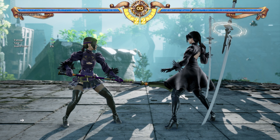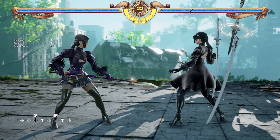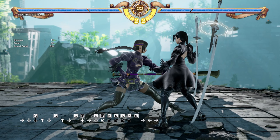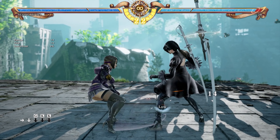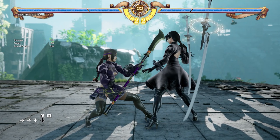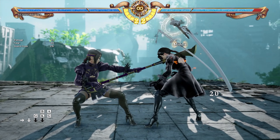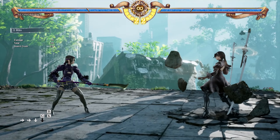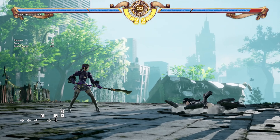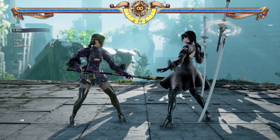Looking at Sung Mina's high and low crush moves: the go-to high crush moves are generally from crouch — while-rising moves. 1KK is really good. Your go-to high crushes, apart from 2K and 2A, are while-rising K, while-rising AA, while-rising B, and while-rising B+K. If you hit the opponent with that a few times it'll make them think twice about just throwing out highs against you.